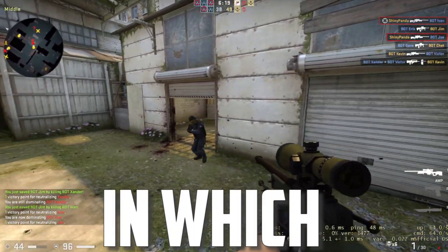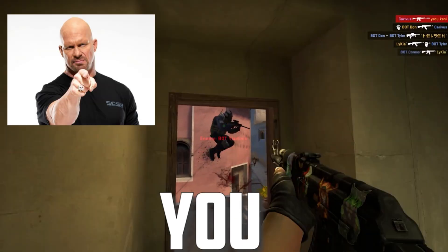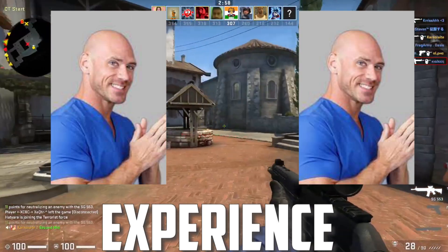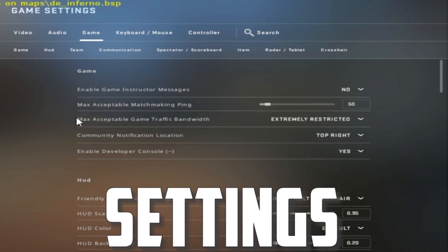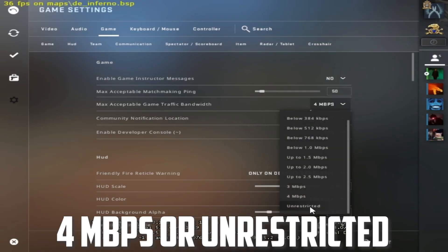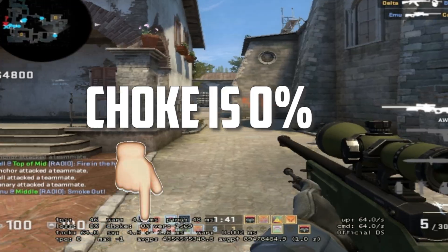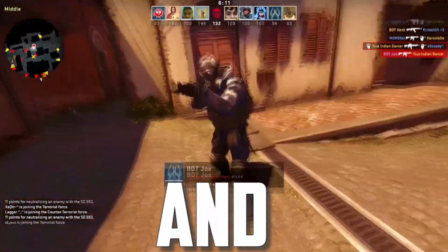Here's another cool way to decrease FPS drops. If you have high choke in your game — meaning more lag and more FPS drops — open up your game settings and set 'Max Acceptable Game Traffic Bandwidth' to 4 Mbps or unrestricted. Doing that literally decreased my choke to zero percent and fixed my lag and FPS drop issues.